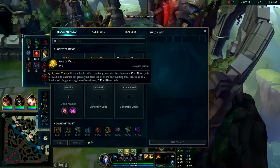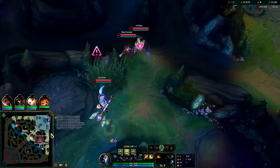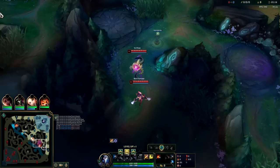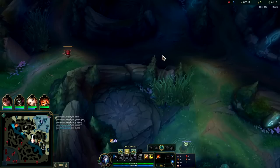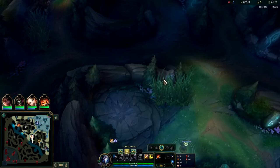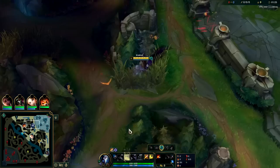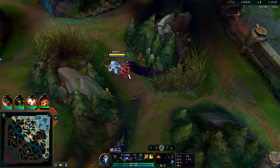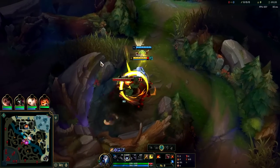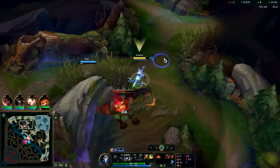For runes we took Conqueror with Triumph, Alacrity, and Last Stand. They're invading us here, but just give it — you don't want to fight it. If they start in your jungle, it's bad for them because they take your camps 20% slower than their own. That's how Season 13 works, so there's really no incentive to stay, especially at lower ranks where you only have one ability to farm with. They'll have delayed level 2 and delayed level 3, so just let them start on it — it puts them behind.